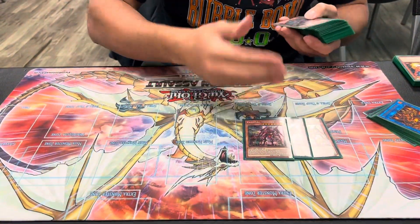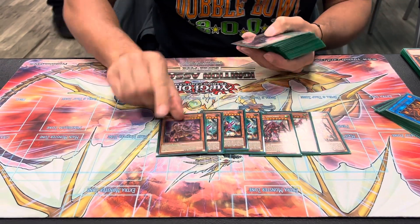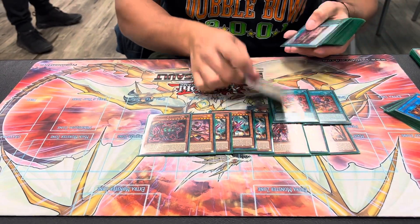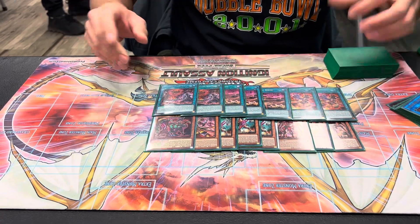We have the Cash Tira Engine — pretty heavy engine. This carries 3 Unicorn, 3 Fenrir, 1 Rise Heart, and 1 Scareclaw Cash Tira. For the spells, we do have 2 Theosis, 3 Birth, and 2 of the Field Spell. So that's it for your Cash Engine.